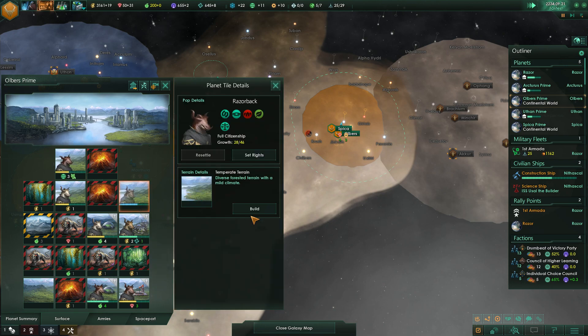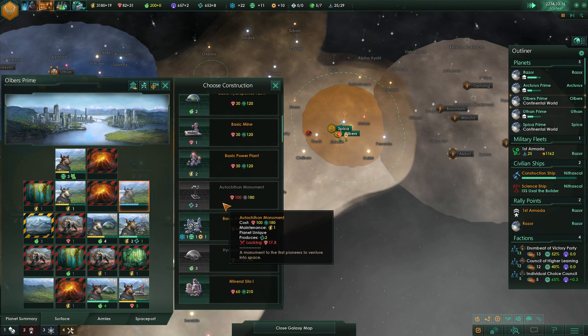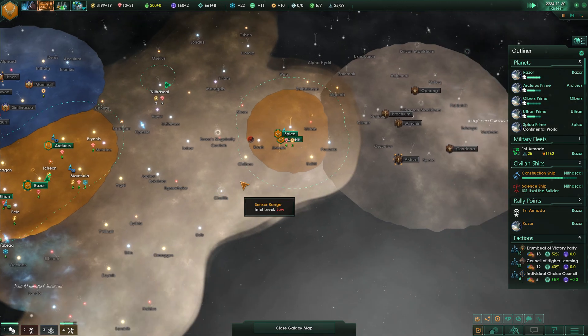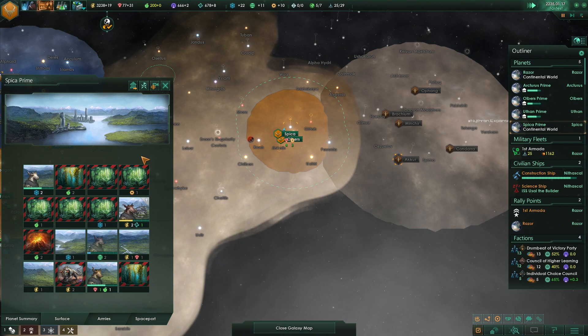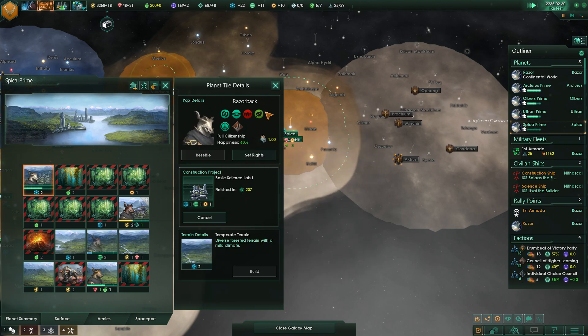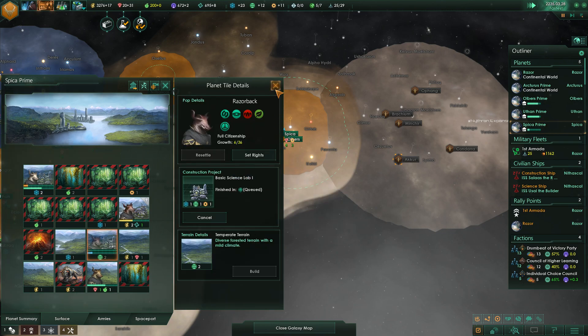Let's give you a monument here. We need a little bit more minerals — we're sitting at plus 31, which is pretty good. Construction's been completed. We've got some additional science opportunities up here as well — might as well give you a science lab. And this next planet coming in needs one too.